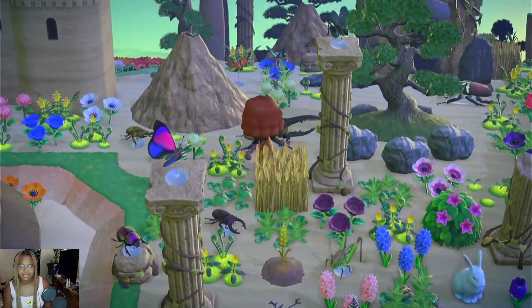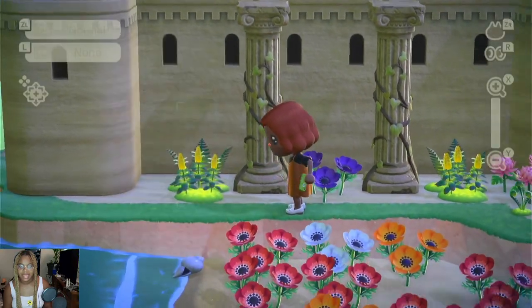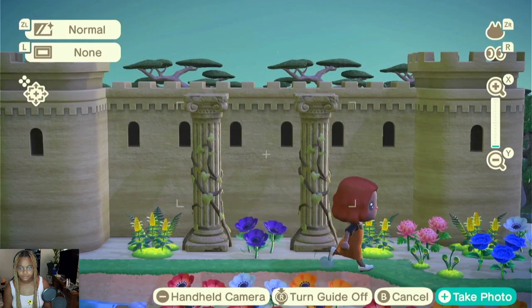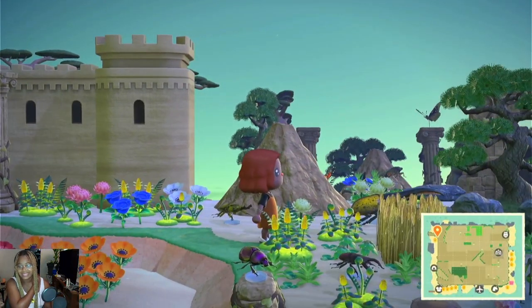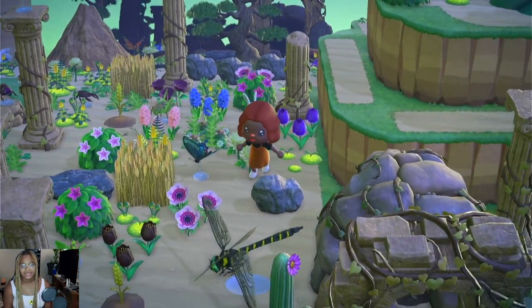Anyways, we're gonna backtrack a little. Peninsula — I'm trying to get better at decorating my peninsulas. So I created this little castle thing here.